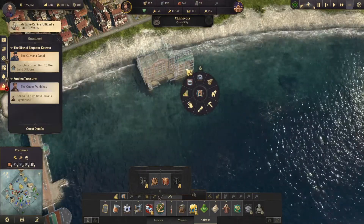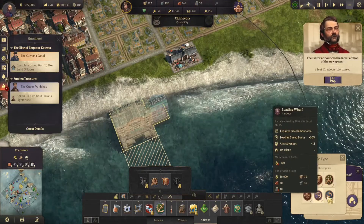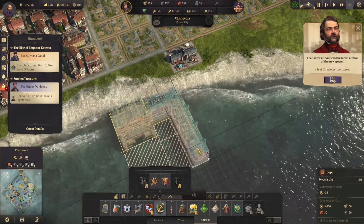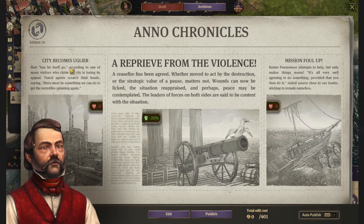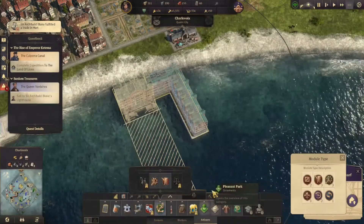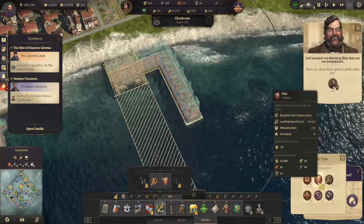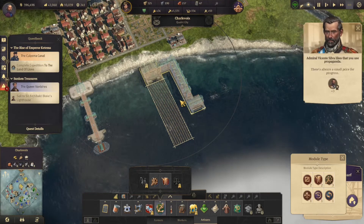Let's go ahead and plop that down. For modules, I think an export office is going to be first to frame this in - we'll move it up here. Getting started on the actual wharf - maybe a harbor master and then go with a depot. We'll kind of start bringing it out so that we can move into the end. Let me grab this paper real quick before it auto-publishes - city becomes uglier, we'll take care of that. Mission follow-up - let's throw propaganda there and money there. Let's get our loading wharf which should lead into the actual pier at the end.